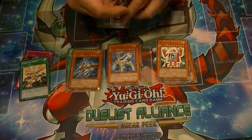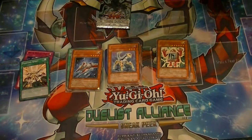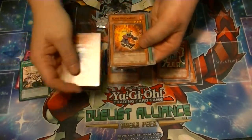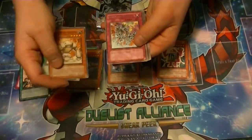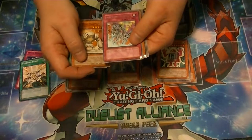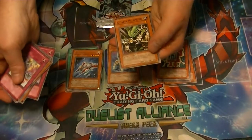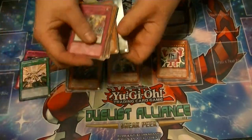2 packs left. Pack 4: Second Booster, Flare Resonator, Dawn of the Herald, Kwakimura Sandman, Rare Infernity Inferno, Key Mouse, Phantom Hand, X Saber Palomaro, and Worm Call.